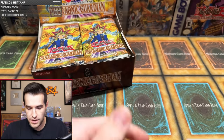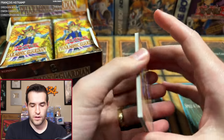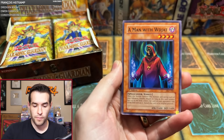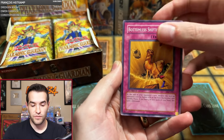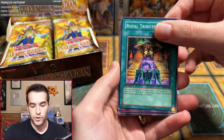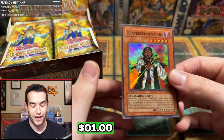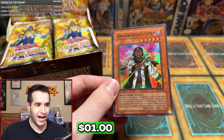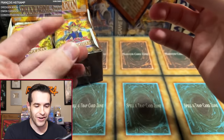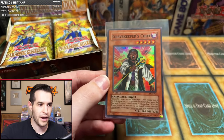First person up — we have one-pack magic for Glenn M. Starting us off with a singular pack magic. Let's see what we can get for Glenn: Royal Keeper, a Man with the Widget, Bottomless Shifting Sand, Cabozals, Soul Eater, Arsenal Bug, a Royal Tribute, Dark Coffin. Will we go one-pack magic to start off? We will — a Gravekeeper's Chief, holo, super rare. Let's go! Merrick could add a couple more cards for sure. Starting it off, one-pack magic for Glenn.